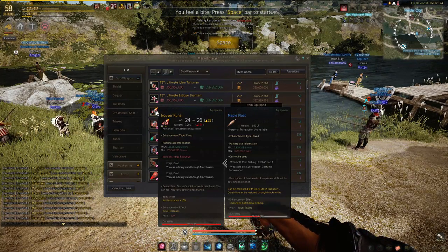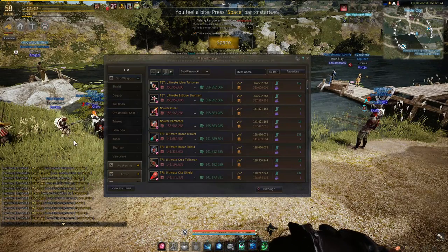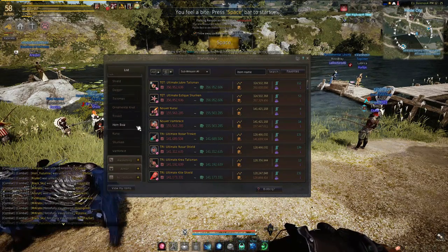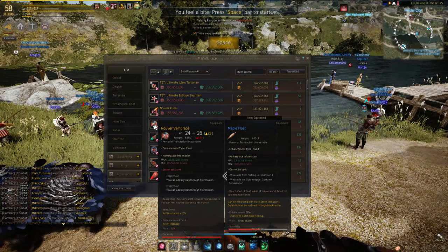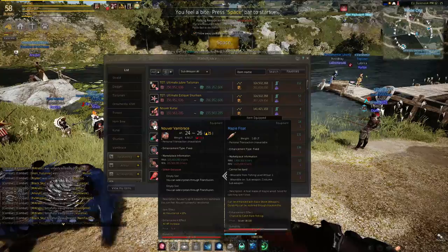Nuvra drops the Nuvra offhand which is basically the highest AP offhand weapon in the game. This is great for some classes but not great for most, especially on EU with the current evasion meta. So check out some of the forums to see if this is worth it for your class.